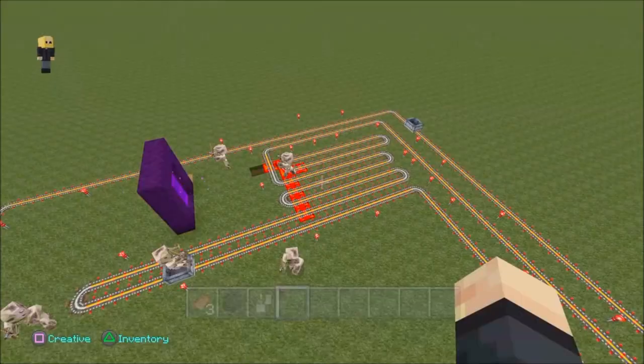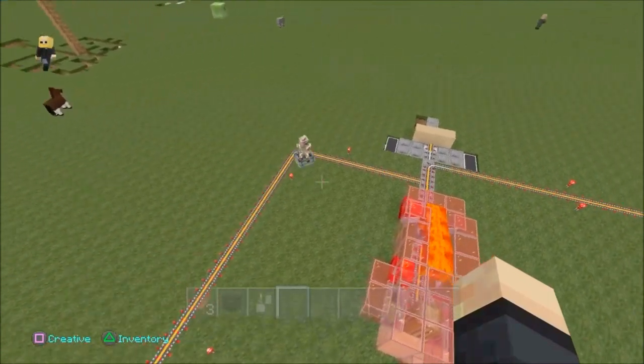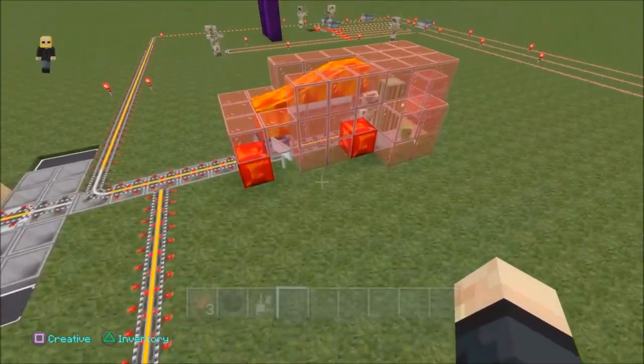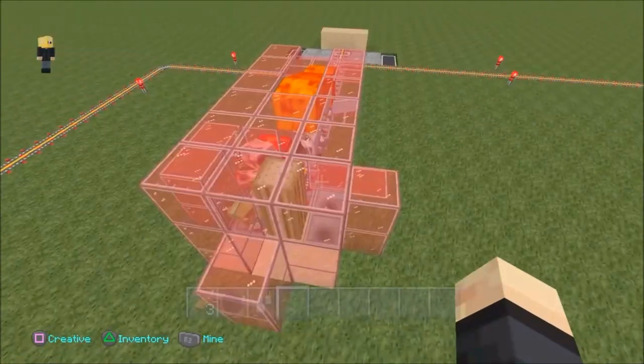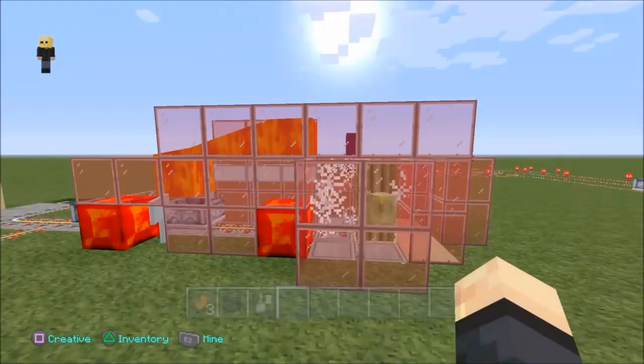And there's witches out here guys, I collected a witch over there. And every mob you can imagine, I have collected in here, in this little machine, without touching the machine guys. It's completely AFK. And there's a couple of zombie pigmen in there now, and as you can see, they hit the cactus and they get burnt by the lava.